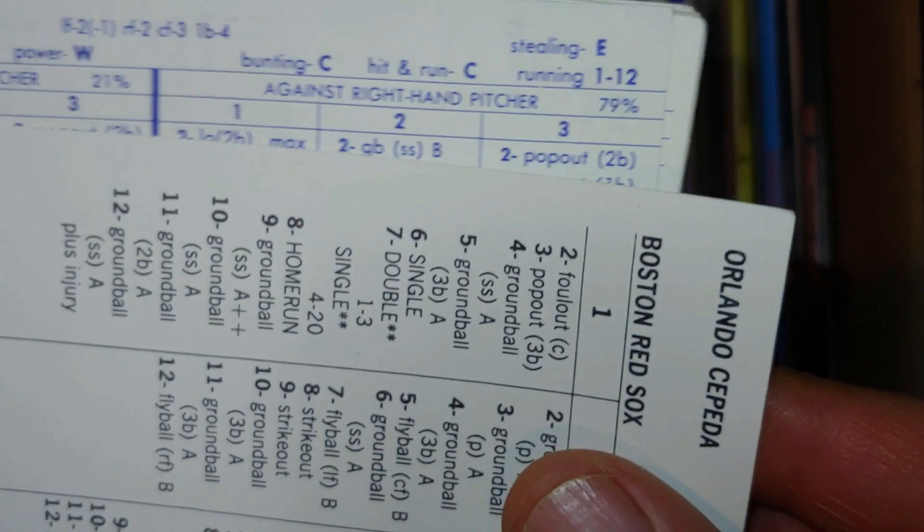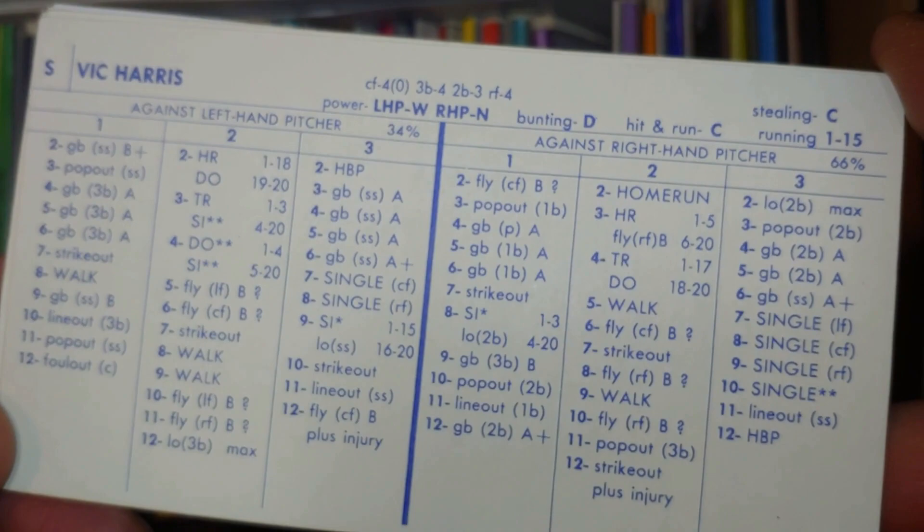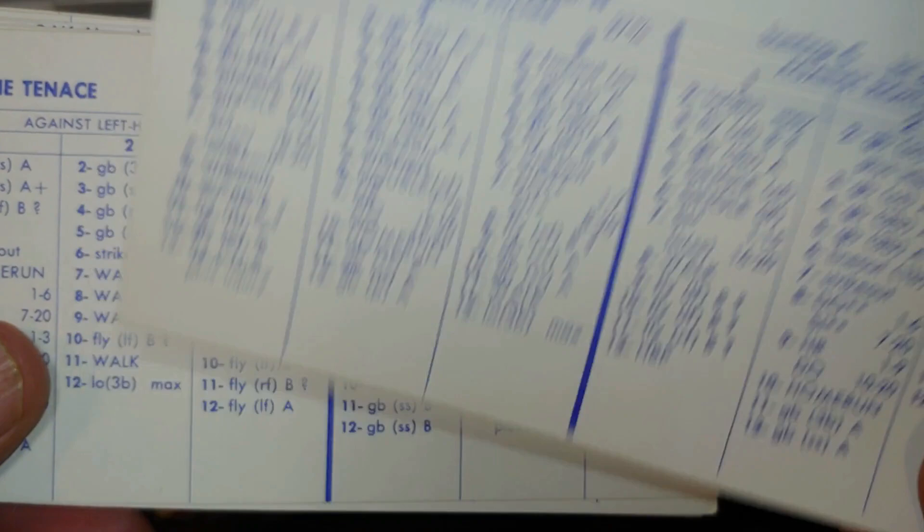Looking at the young A's: Jimmy Haworth doesn't do much. Vic Harris is a switch-hitting utility player — if you need a bench player you've got him, that's it. The A's minor league system isn't very good right now, which is why they went out and got Orlando Cepeda previously to cover first base and DH alongside Mike Hegan.